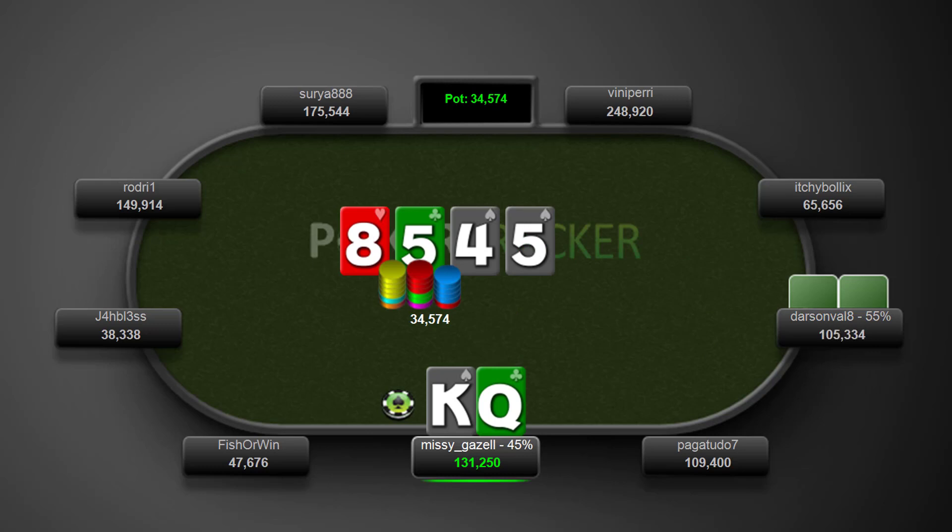Five of spades on the turn. A lot of hands he calls with — like ace-king, ace-queen, ace-jack — a lot of them with backdoor flush draws. We know he can't have ace-king of spades or king-queen of spades to check-call now because we've got the king of spades. He can't have ace-queen of clubs because we have the queen of clubs. So we now choose to check. I think if we were going to bet the flop, we should probably just bet the turn. We have full house, we have quads, we have straights, we have pairs that benefit from protection. So I don't think this check is particularly good.